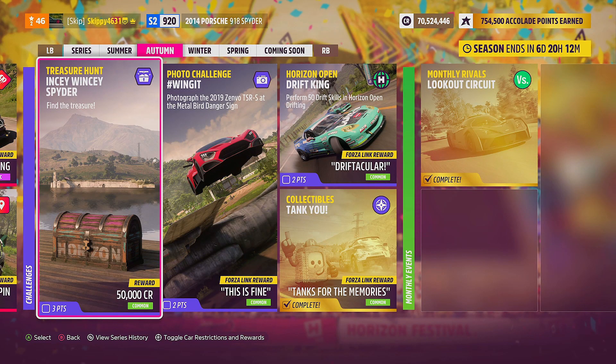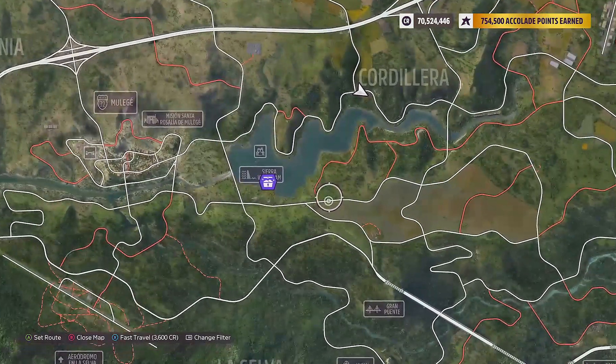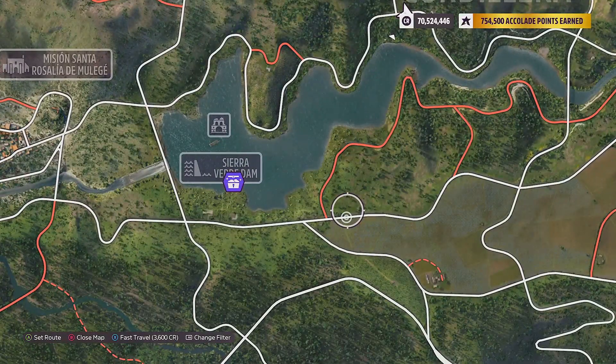Once you've completed the clue, head back to the playlist and you can see on the tile it is now giving a hint at the location of this week's treasure chest. Normally we get a circle on the map — kind of looks like a barn find, just a different colour — for an area to search for the treasure. However, this week it's given me the location straight away, and it is here at the Sierra Verde Dam.